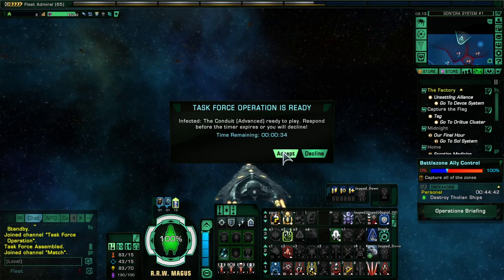I'm just going to take the ship into an ISA here guys and see if we can get a power shown up and then we'll have a look at the build.